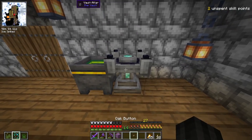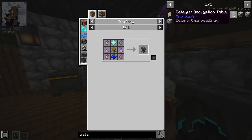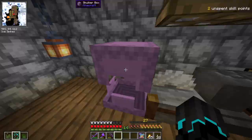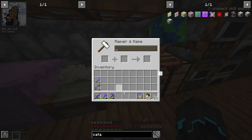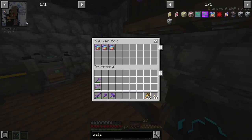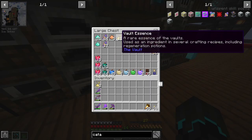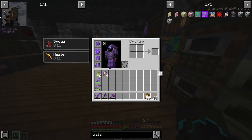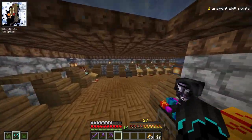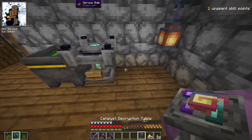Speaking of crystals and rocks, there is one item that I want to craft, and that is the catalyst decryption table. I think this is going to be very useful because in the last episode we were using vault catalysts, and you know how I went into the anvil, added the crystal and then the catalyst to see what the random modifiers were. This decryption table is going to really make that job easy. I will need one perfect Larimar and one perfect Benyotite, and quite annoyingly a lectern as well. And there we go - catalyst decryption table!